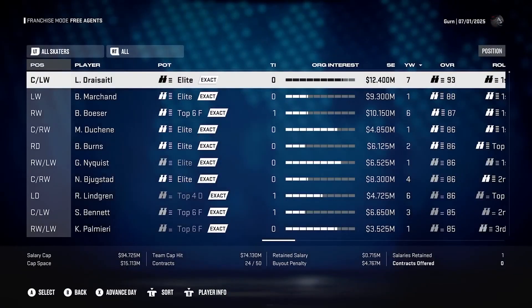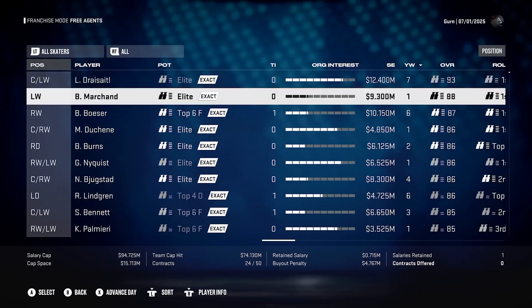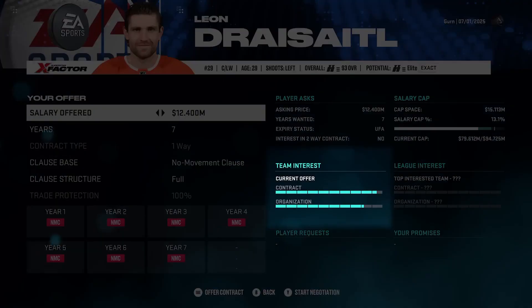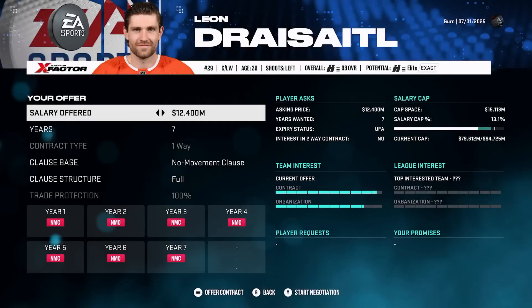One of our biggest fan requests: we've added no-move and no-trade clauses to the game, and we also overhauled our contract negotiation system to fit that in. In the free agency screen you'll now see an organization interest bar. Every player has a contract interest bar and an organization interest bar, and those now dictate whether a player will want to sign with your team. If a player has a very low organization bar, you may need to convince them to join. This changes who you target in free agency — you may not be able to get the best free agent because they don't like your organization due to taxes, market size, or your status as a contender.